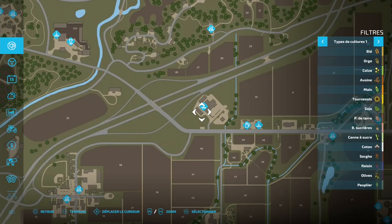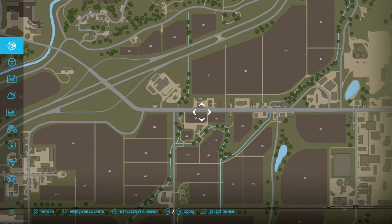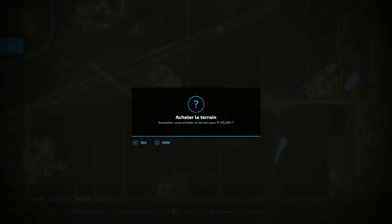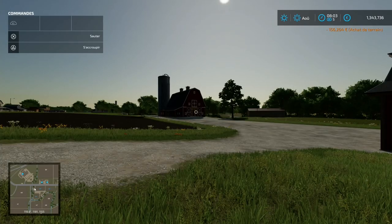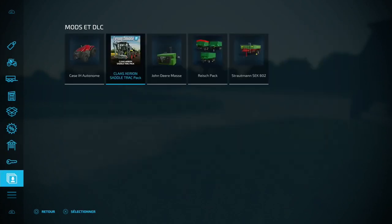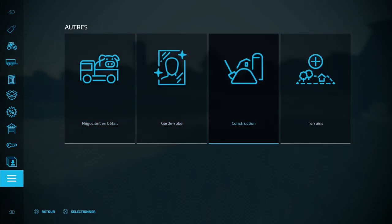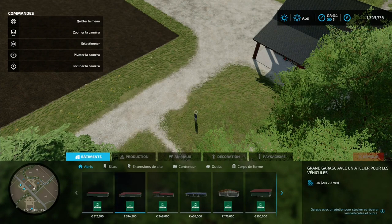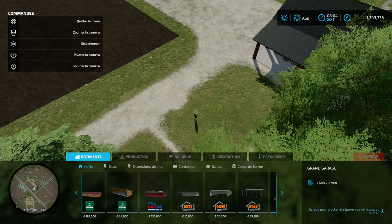C'est parti, on va d'abord acheter le terrain. Voilà, on va commencer par découvrir les abris. C'est dans construction — les abris, ça doit être tout à la fin, c'est comme dans le 19.